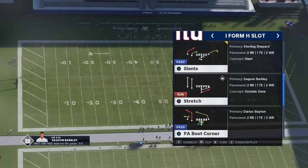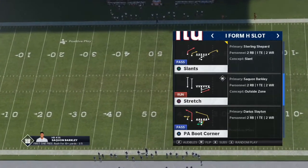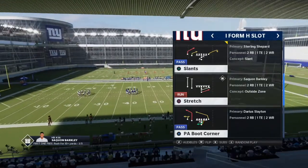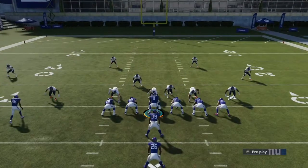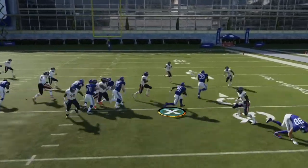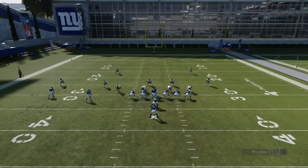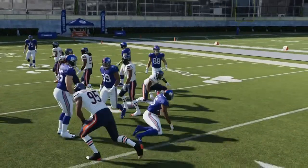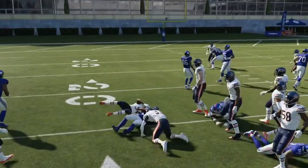Next formation is I Form H Slot. If you've been following the pro circuit, you know a lot of pros run this formation for the dive alert bubble and stretch alert bubble. But the key thing about this playbook is it has a stretch that isn't an RPO, so you can flick it left or right. You can go to the twin tight end side or twin receiver side depending on the numbers — follow your fullback, cut it back with Saquon, and pick up four or five yards.